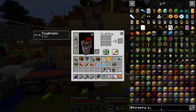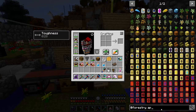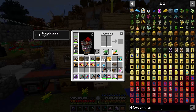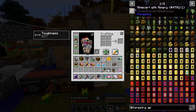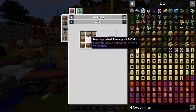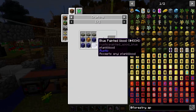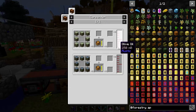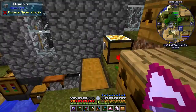They've actually got three different types of beehive in this pack. For the apiary you need an impregnated casing. The recipe for the impregnated casing is eight planks with some seed oil — mostly seed oil, but you can use olive oil as well — a quarter bucket of that. Then you get your impregnated casing and can craft the apiary.